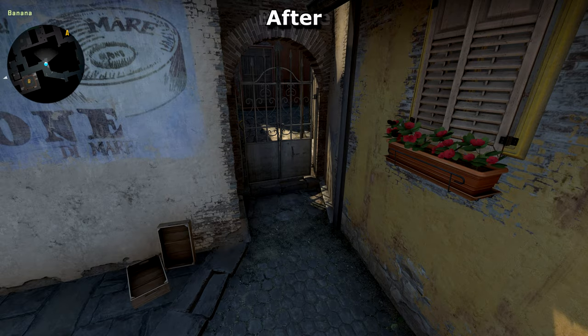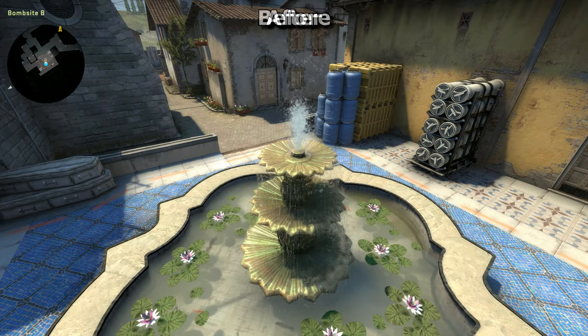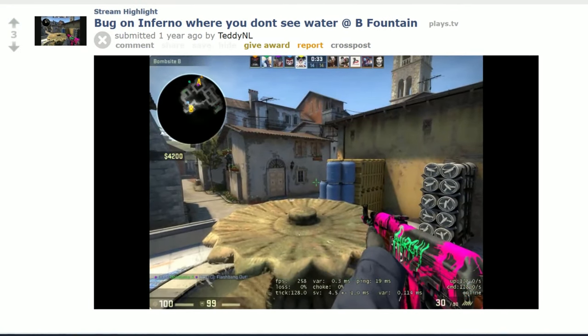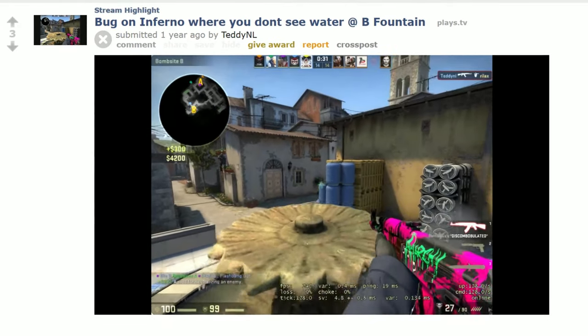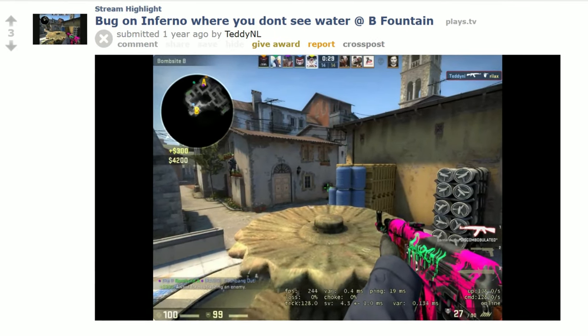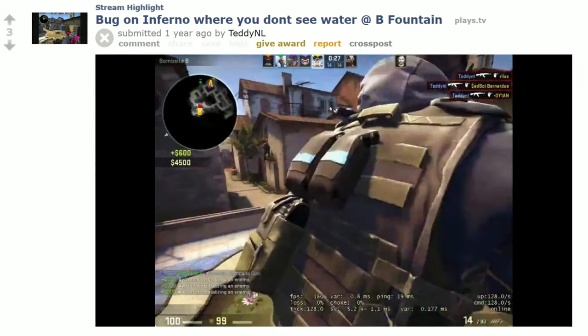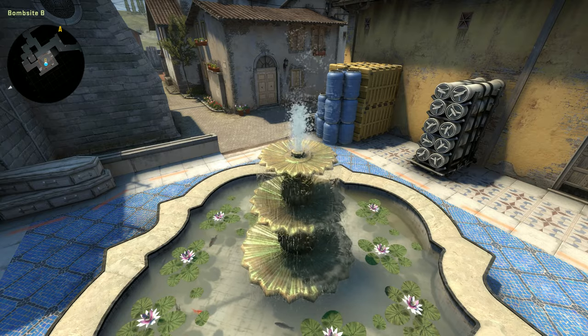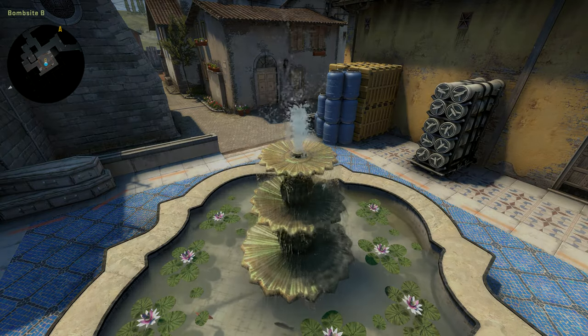Inferno is an interesting one. The top of banana has been brightened, but they also fixed a bug with the fountain sometimes not rendering the water, making it easy to see through from certain angles. I was aware of this bug and even saw it on a Twitch stream once, but was never able to identify what caused it, so I'm still not sure if it could be triggered using configs to deliberately get an advantage. But at least it's been fixed.